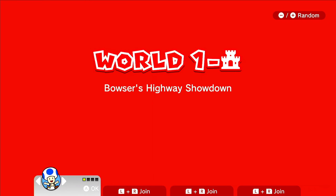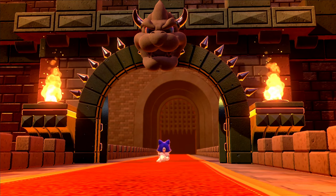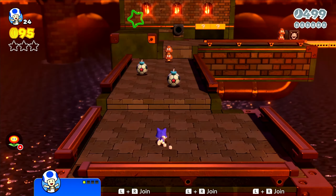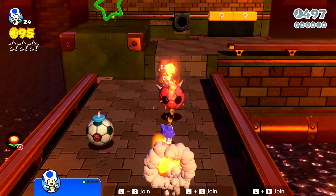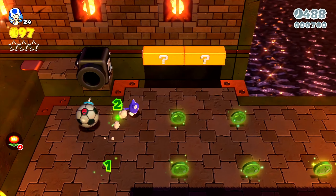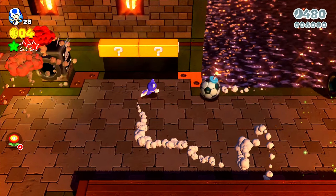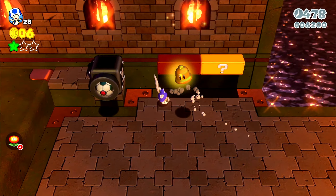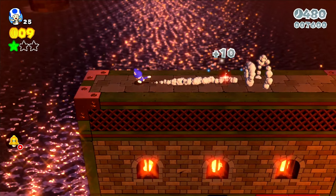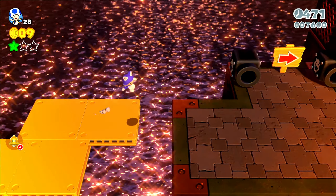We've got Bowser's Highway Showdown - what a place, Toad. As I mentioned earlier, Toad is the fastest character out of the whole group, but his jumps leave a lot to be desired. He can definitely move quick on his feet though - no ifs or buts about that. His control is pretty rock solid. I mean, granted everyone's control is pretty good across the board - maybe Luigi's isn't so hot. Got a little bit of extra time there, got 10 seconds.